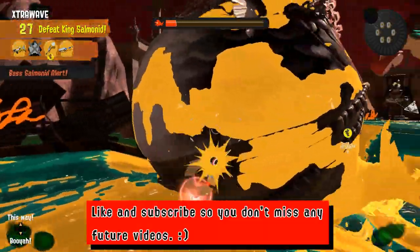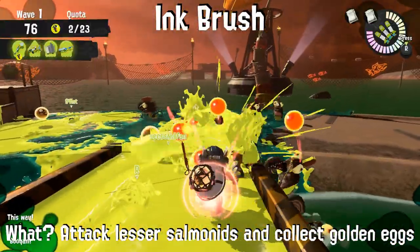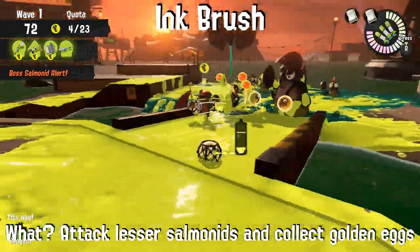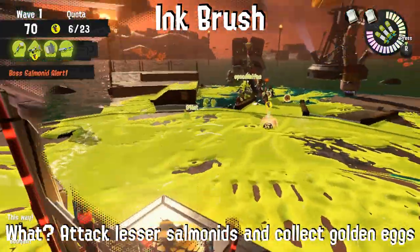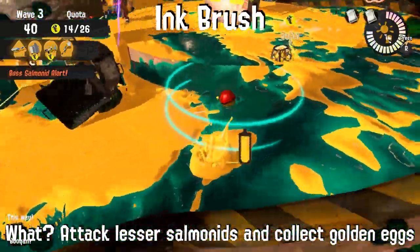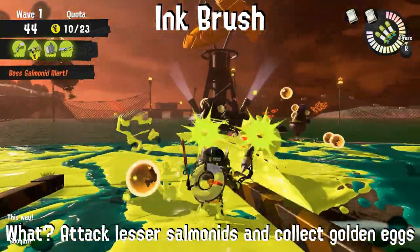If you like this video and want to see more, subscribe so you don't miss any future content. With the Inkbrush, attack lesser salmonids and collect golden eggs. This brush can run to the shore with ease, but try not to fight bosses here. You're much better off luring bosses to the egg basket where the E-Liter can take care of it.